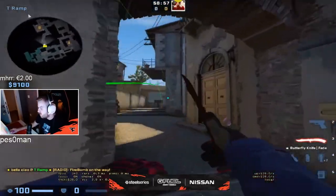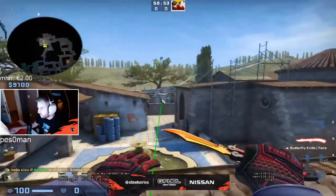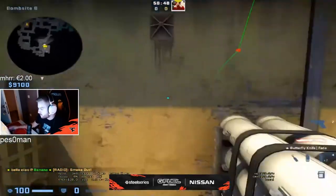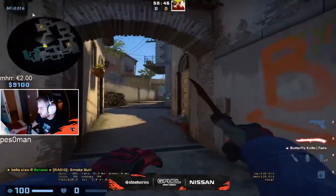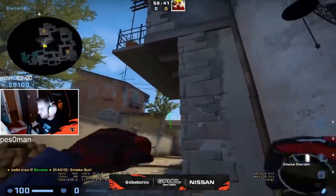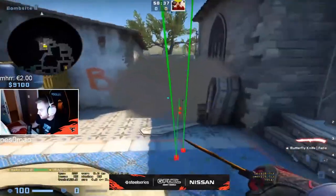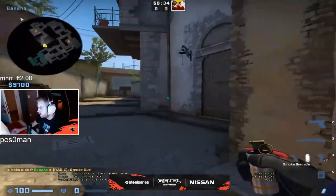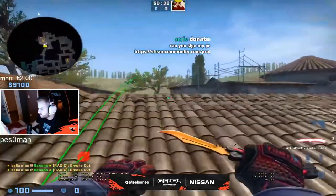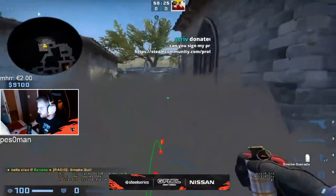Fast CD smoke. Then I have this fast smoke for ruins that you can use if you want to rush B. So you run here, you go into this kind of corner, then you aim top of the tree, try to aim as much left as possible, and you just release it kind of before you hit this thing, you can just release it. It's pretty good smoke most of the time — they cannot see anything.